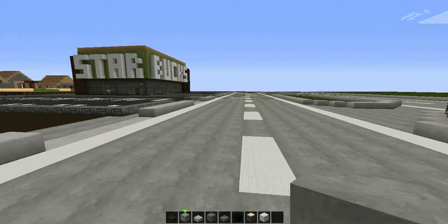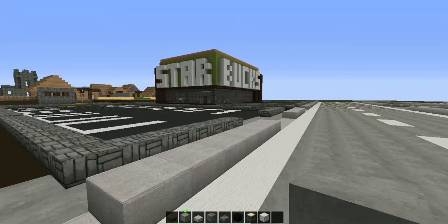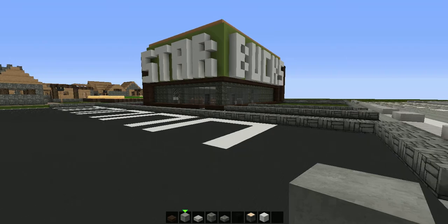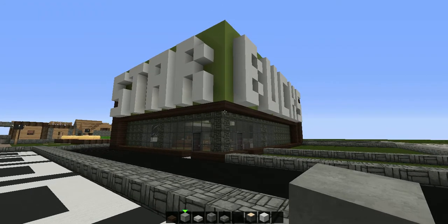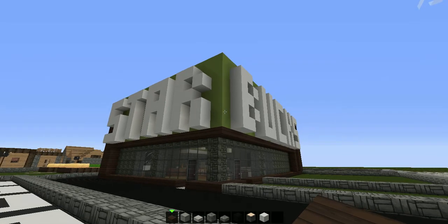A lot of people have asked me to do a let's build on it and I've never built one before. This is how it turned out — I did a little corner building so I could fit Starbucks on the build without it looking too ridiculous. The blocks I used were mossy stone, dark oak wood, and green clay for the Starbucks.